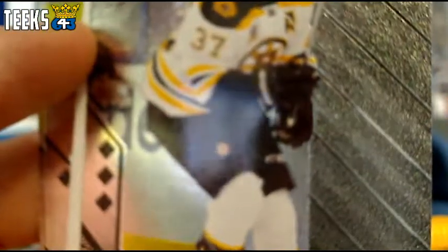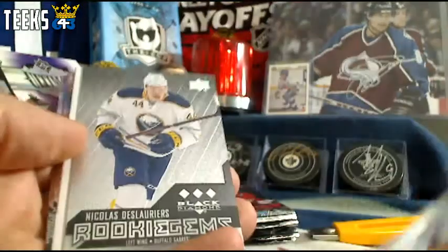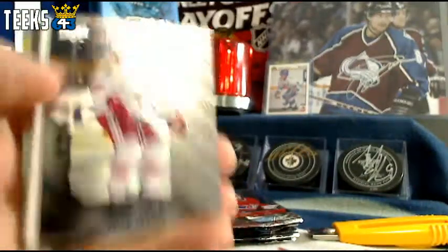First regular pack hit is a Patrice Bergeron Triple Diamond going to the Boston Bruins and Pelin — congratulations. Next hit, we've got a Nikolai Delorier Triple Diamond rookie for the Buffalo Sabres, going to Lord James the First as well. Then a Double Diamond of Keith Yandel for the Arizona Coyotes, going to James.